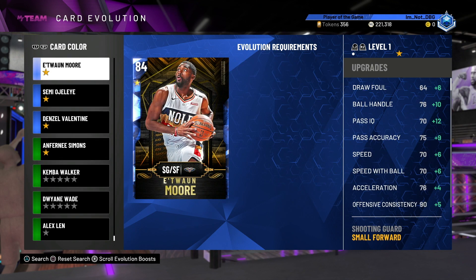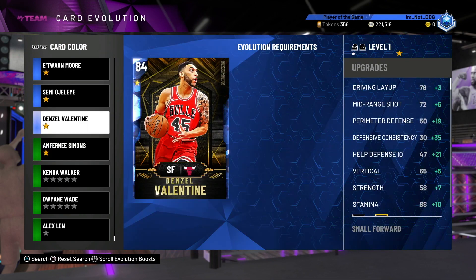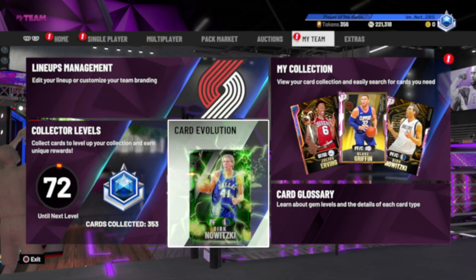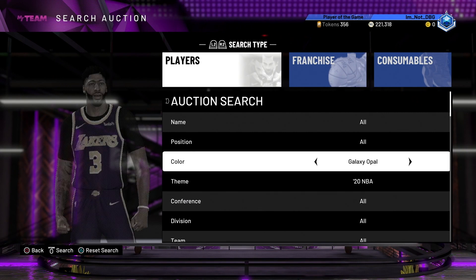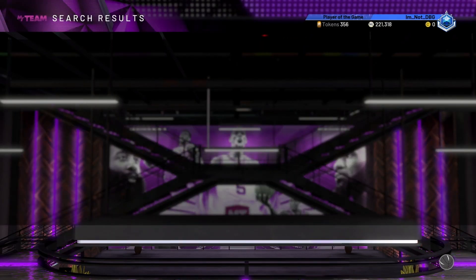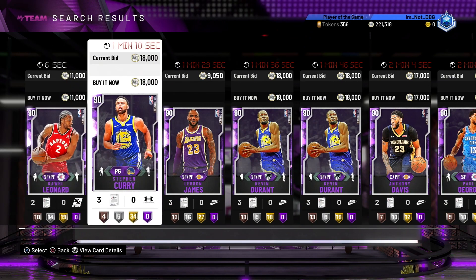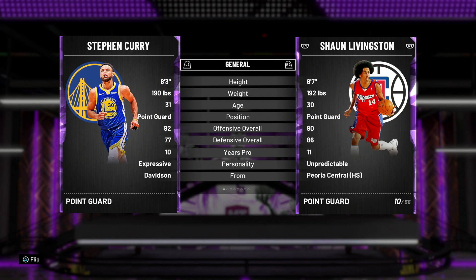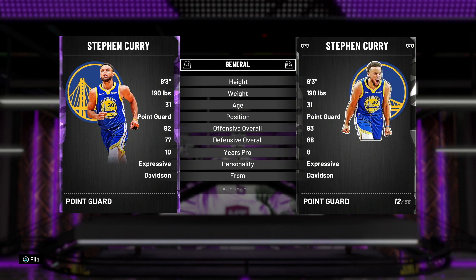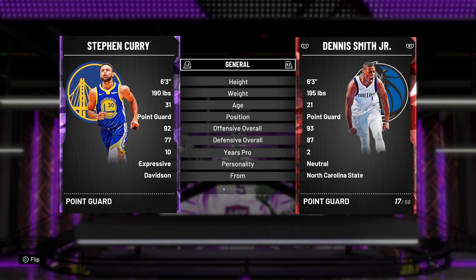If you guys look at Day 1 Rubies compared to any of the current Rubies, you're never going to see anyone — except maybe Karl-Anthony Towns — use any of the current Rubies. Compare the current Amethysts — the biggest ones. Let's compare Steph Curry to Dennis Smith Jr.